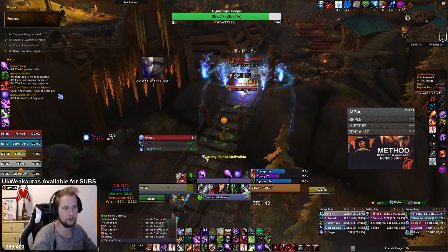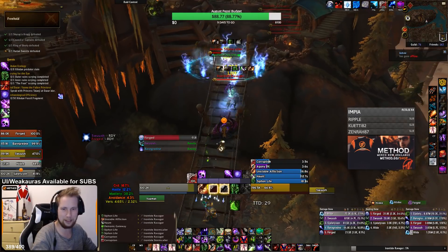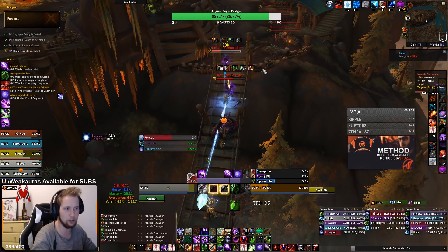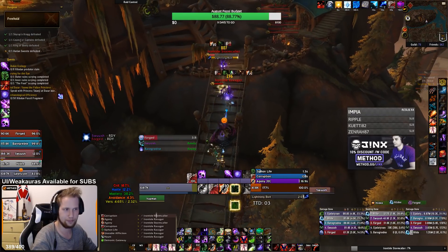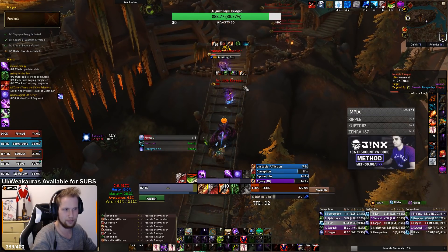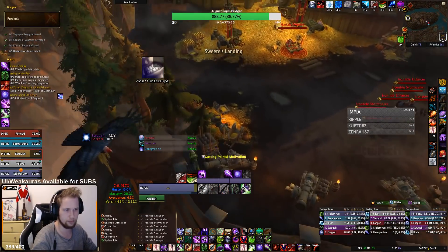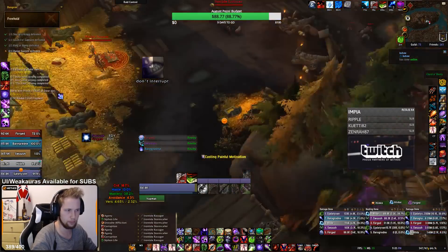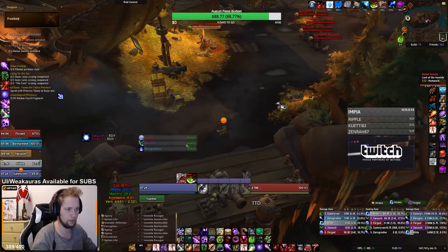The third skip is coming towards the end of Freehold, right before the last boss. You can put a gateway from the bridge up to the last boss, skipping all the trash. This is not something you always want to do if you need percentage somewhere, but some routes with a warlock will use this skip. Now you're ready to pull the last boss pretty fast.